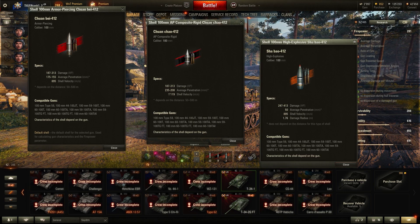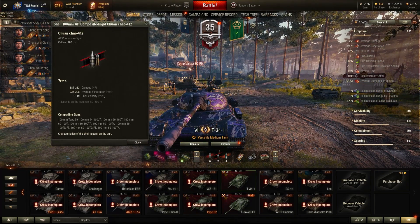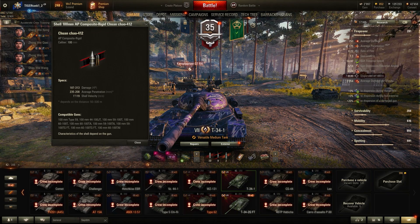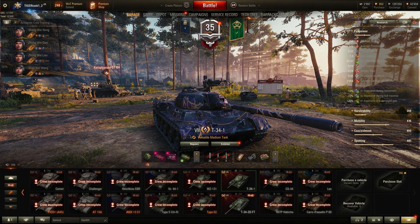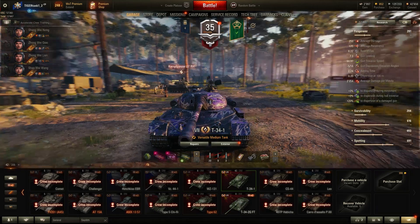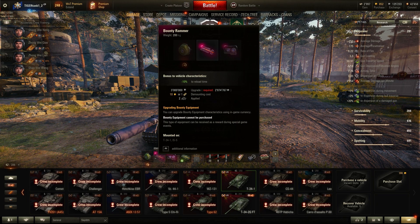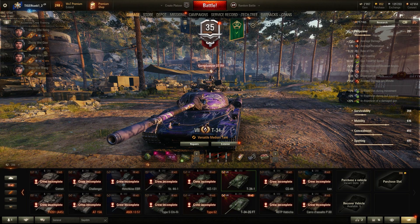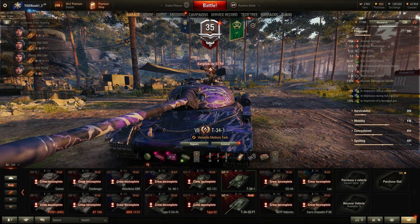You don't really want to use too much high explosive because there are only 34 shells total. The AP shells have 175mm of penetration and 895 m/s shell velocity, which is decent. The APCR shells are a nice step up — an additional 50 to 60mm of penetration at 235mm total, with 1119 m/s shell velocity. Going up against tier 8 tanks will be okay with APCR. The DPM with a rammer gives 8.22 rounds per minute, which is workable.